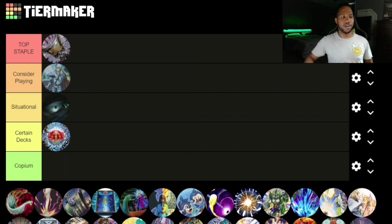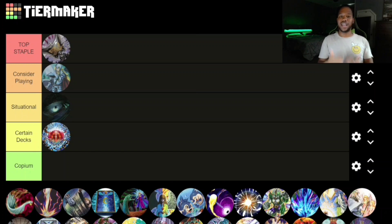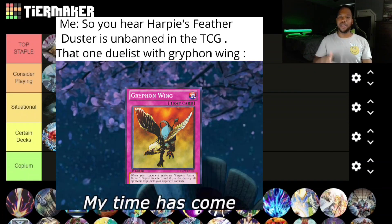We have Cross Out Designator, and I'd say definitely Consider Playing it. This card is pretty prevalent — it's really good against Droll, especially if you're also playing Droll. Countering hand traps and monster names in the mirror match is amazing. When this card first came out it wasn't as good, but it has now seen a lot of play in our meta.